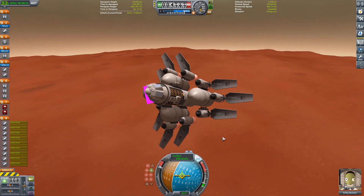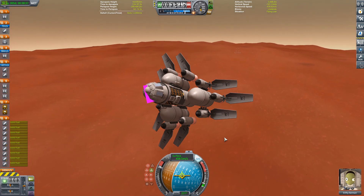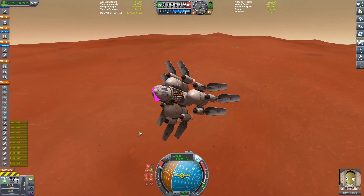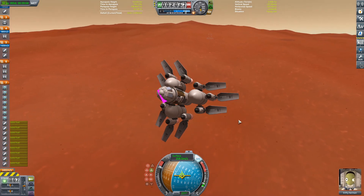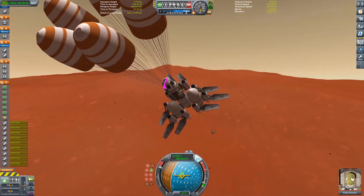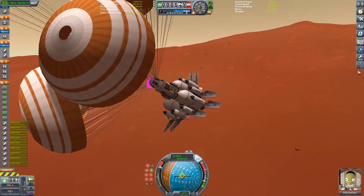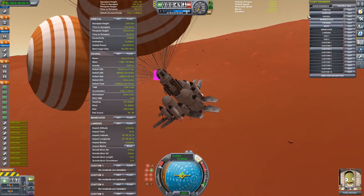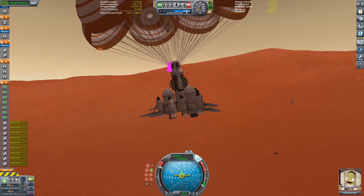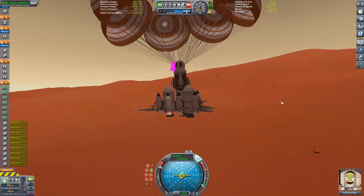Now I'm dropping down to normal time and speed because we're getting really close to the ground and the parachutes still haven't gone out yet. I just hit deploy there, and we're getting real close to the ground. I'm thinking, are the parachutes not going to deploy? Is this going to be a failure? But no — last second, like one kilometer above the ground, there they go. We slow down just barely. This mission is so sketchy. But we made it. We're still coming down pretty quick at about 12.5 meters a second.